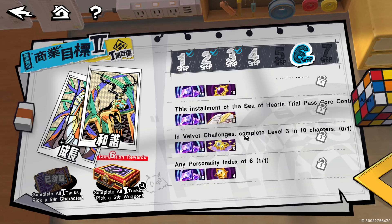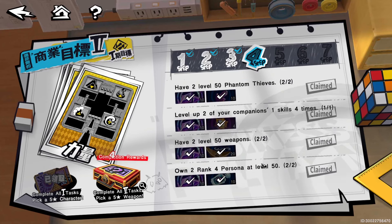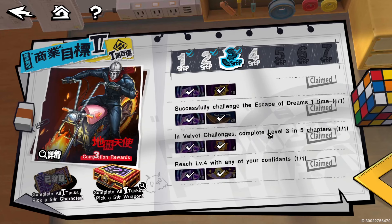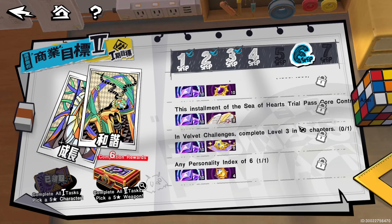This installment of Sea of the Heart is core control — I'm pretty sure this is the frost and nuke one. Get this done or do most of the stages and it should complete. Next: complete level three and ten chapters — I'd say this is actually chapter three, tenth stage. Going into velvet to confirm: chapter three, fifth stage was a prior one. For this step it's chapter three, tenth stage — do that and you're done.